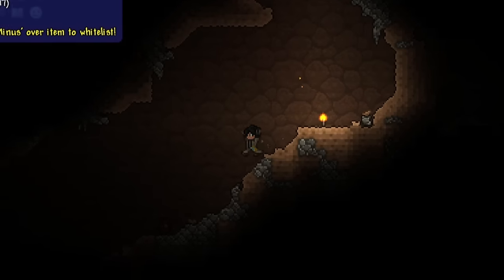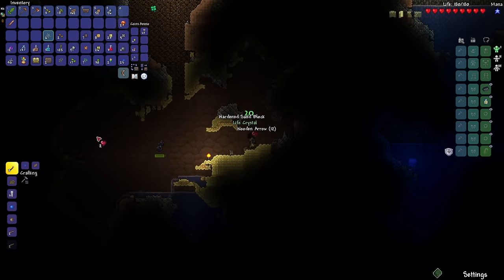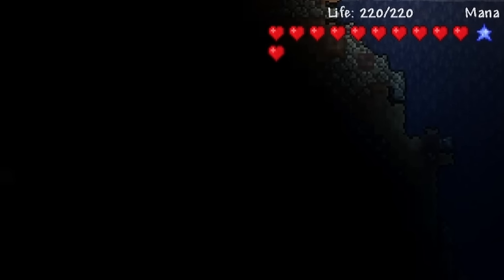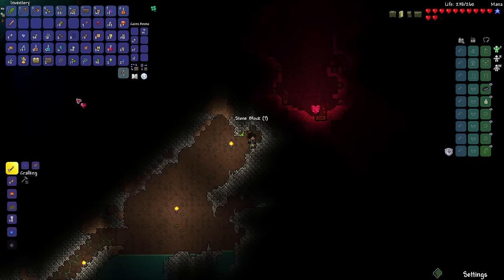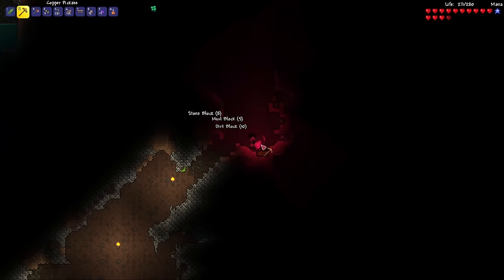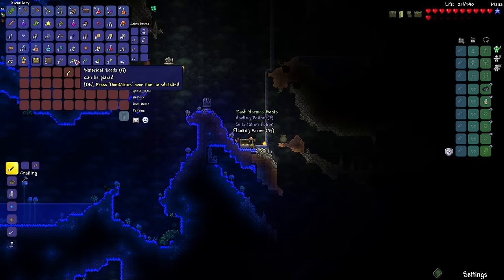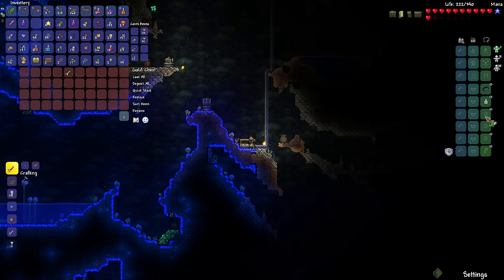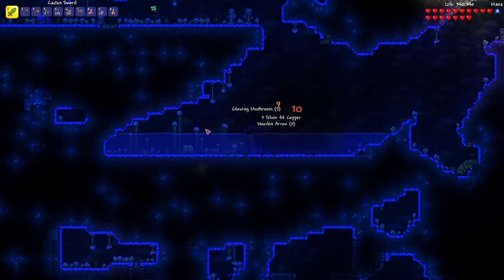I'm finding a lot of life crystals right off the bat, which is good. And there's some more down there too. And just like that, I already have 220 health. And that's enough amethyst for a hook. And here are some more life crystals. I swear I'm gonna reach max health before I take out my first boss. And that is 300 health. I did not see that pressure plate. Oh, there's a gold chest here. Oh my god. Hermes boots and a gravitation potion. So I can get my hands on the star fury now.